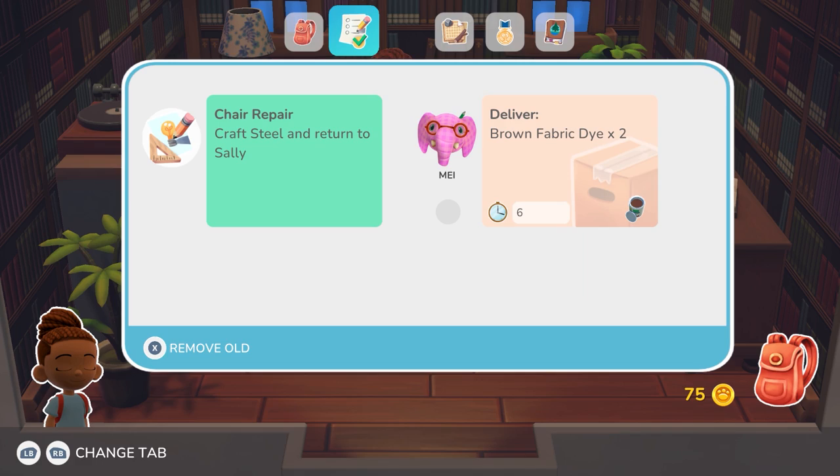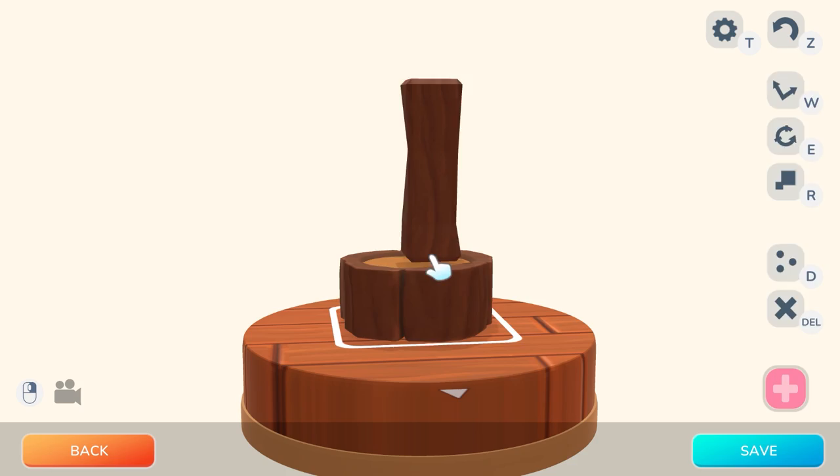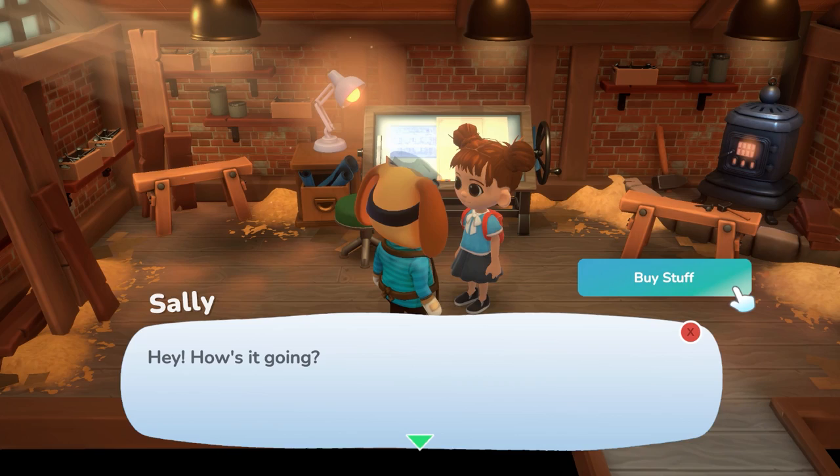Like how do I actually attach the bait to my fishing rod? Or how do I properly craft things? For example, I was trying to make a lamp for a villager and the blueprint says I need a light bulb, which I had in my inventory. But it turns out you actually need to buy the light bulb packet from Sally first so you can craft it. I would have never guessed that, so thank goodness for the Hoka Life Discord community — I was asking them questions left and right and they were helping me. If it wasn't for them, I would have just been lost all the time.